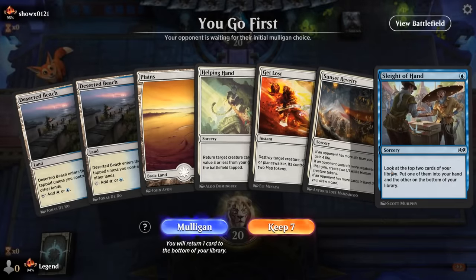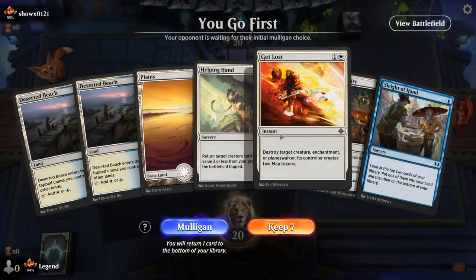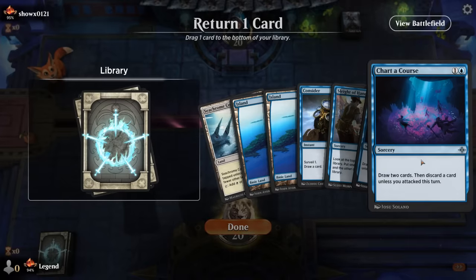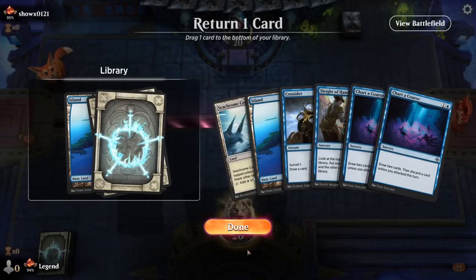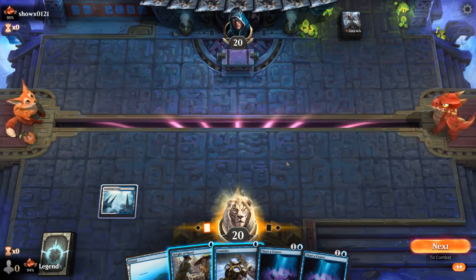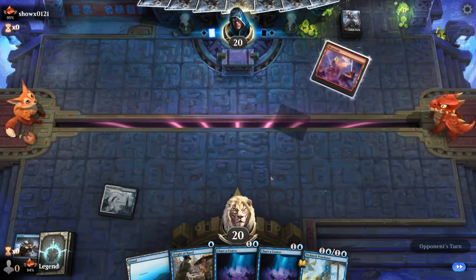We're on the play with a somewhat slow hand lacking a payoff card and no self-mill to enable Helping Hand — a few too many strikes against the first hand. The new hand has a lot of card draw, so we keep, though it could go in many directions. Probably don't need three lands with four cantrips since we don't want to flood out. Start with Consider since it has the high upside of milling a three-drop and immediately getting it back.